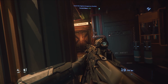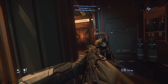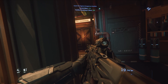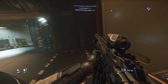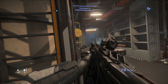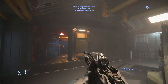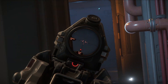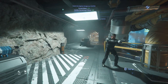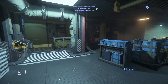Here we are posting up at this elevator hoping enemies pop in. If they don't, we'll move on to the next elevator. They will spawn in these elevators — this is where the waves spawn. There are about six or seven elevators in each bunker, and that's where the enemies will spawn. Camping the elevators in the beginning is a good way to get the job done quickly.